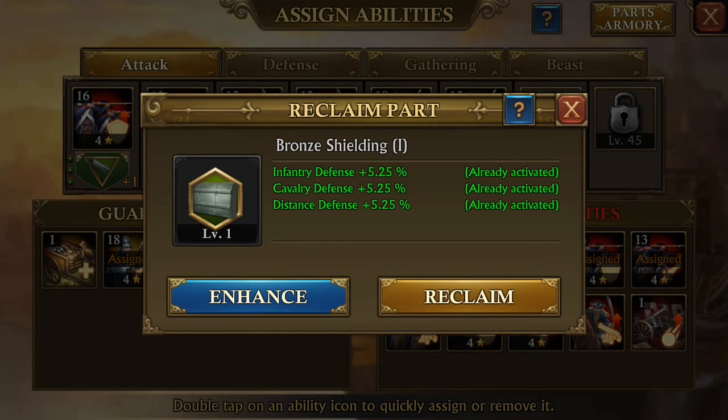This next one is the Bronze Shield — 5% defense, 5% cavalry defense, 5% distance defense. And then we've got the Bronze Bearings, and this is your health stuff: infantry health, cavalry health, distance health.